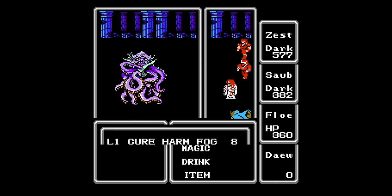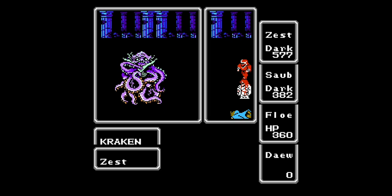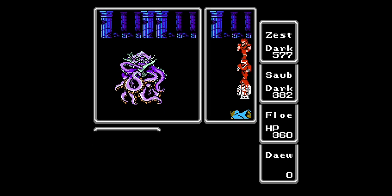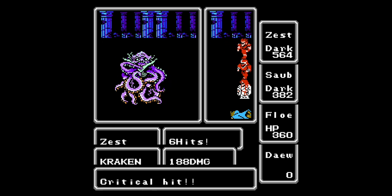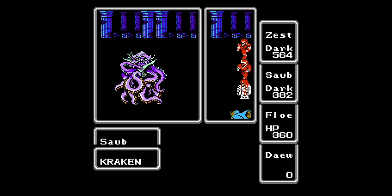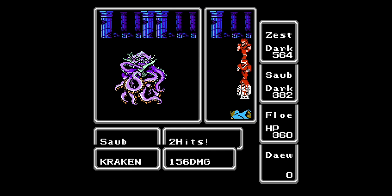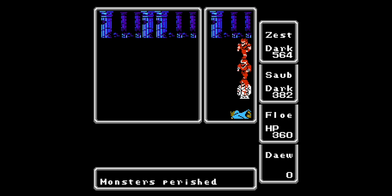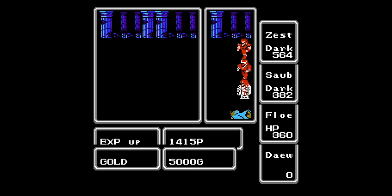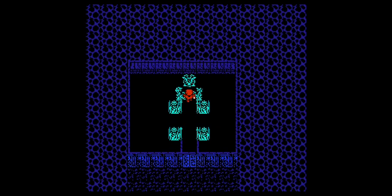I had the two fighters swing and then had Flow use Lamp on Zest to do more damage and get rid of Darkness so it doesn't miss as often. A critical for 180, then 188 — pretty good damage. Sober swung for 156 with a critical, which is nice. And boom — the Kraken went down! I'm going to cut and redo the fight so that Daewo is in it and gains experience too.